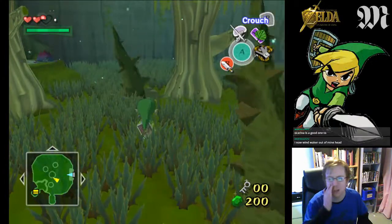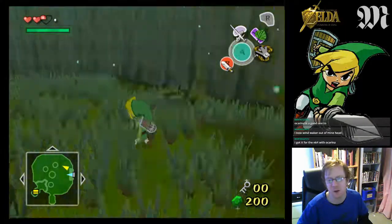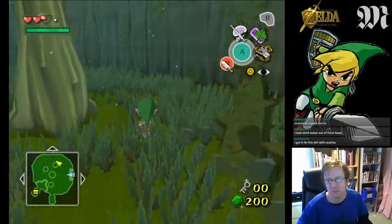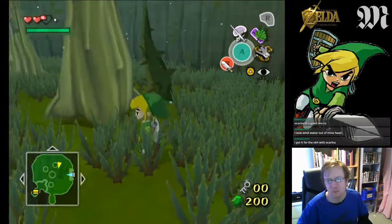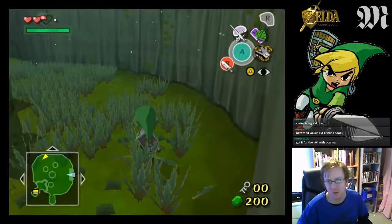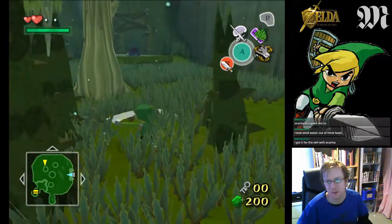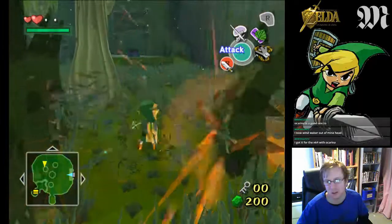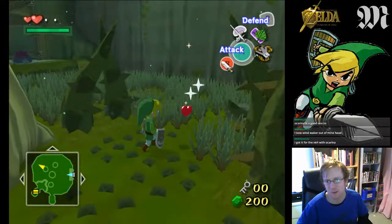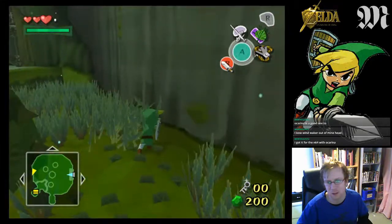You know the dark tone in Majora's Mask — it was cool, but I kind of feel like they overdid it a little bit, they went a bit OTT with it. Whereas the tone in Wind Waker is really happy and bright. I think I prefer that. I need to cut some grass to get some health back. Gardener Link, cutting the grass like a good little boy.